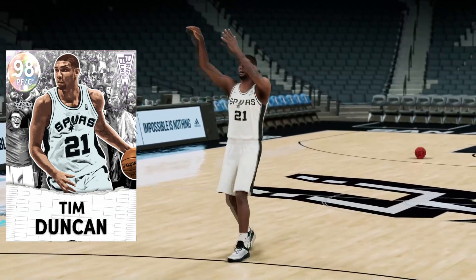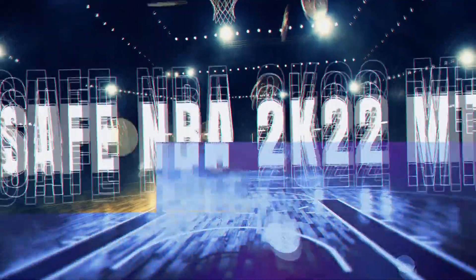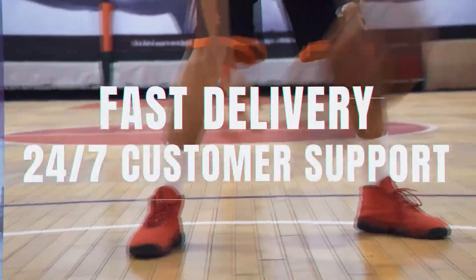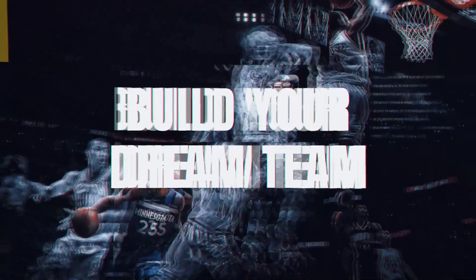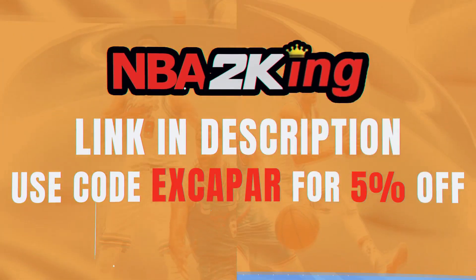We have a message from the sponsor of today's video before we fully get into the stats and badges. Buy cheap and safe NBA 2K22 MT at nba2king.com — use code EXCAPAR, that's E-X-C-A-P-A-R, for 5% off your entire purchase.